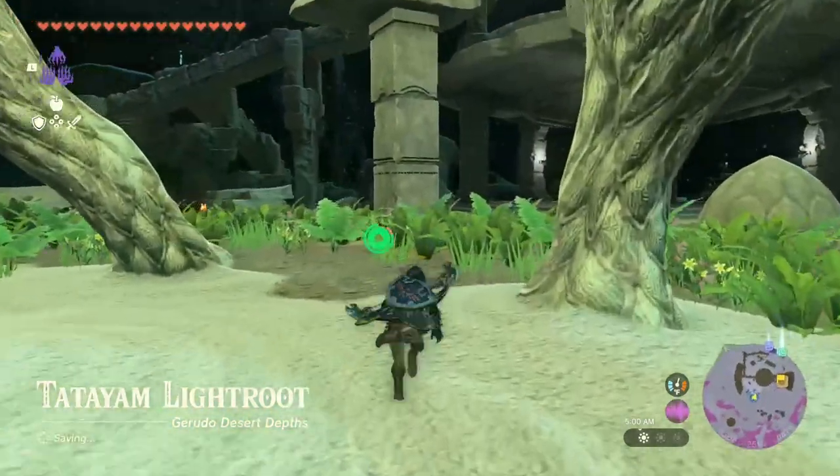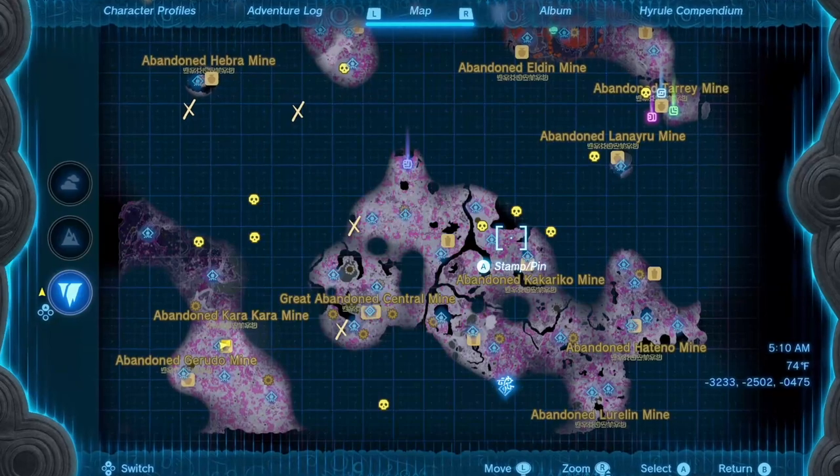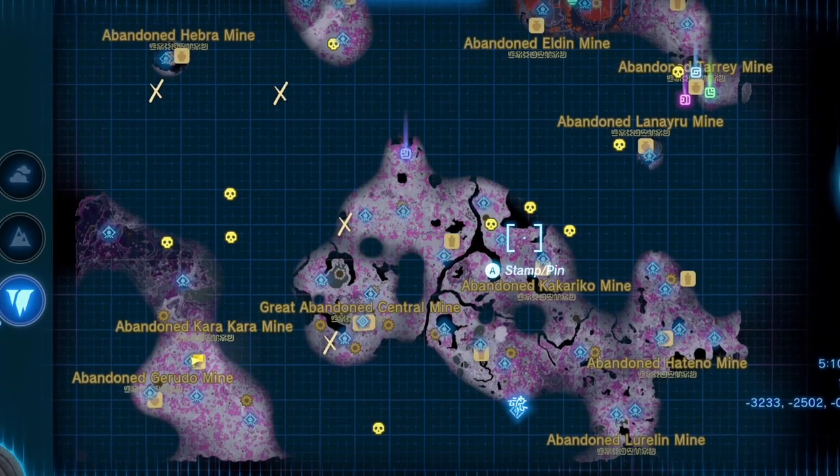In order to do this in under an hour, you need to make sure that you have every large abandoned mine in the depths unlocked, and the light root next to it needs to be activated. Just in case you don't know where these mines are, I'm going to show them for you on screen now. There are 10 of them and they are scattered all around the depths, so just spend your time and go ahead and get those knocked out.